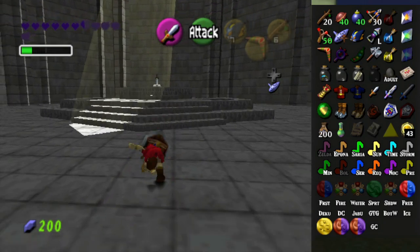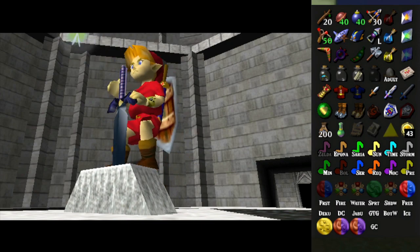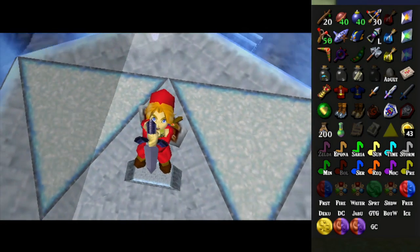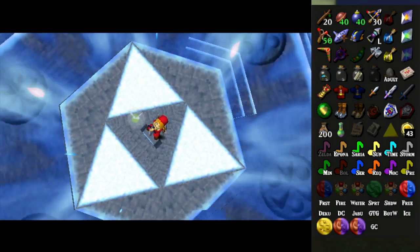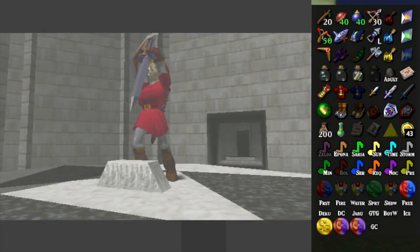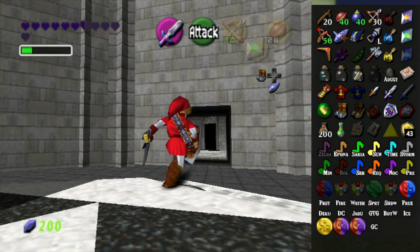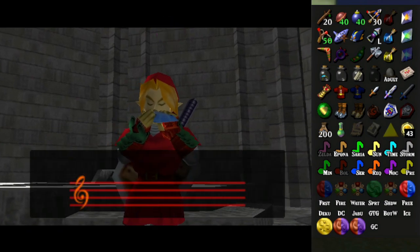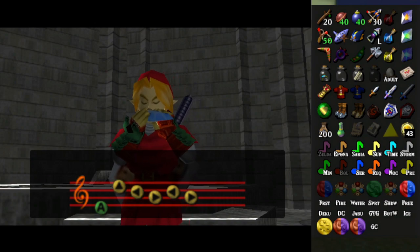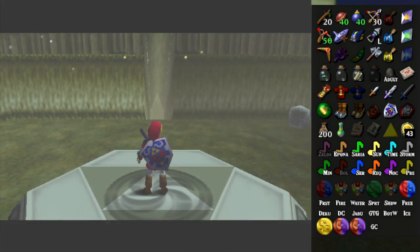I could also go to the boss of the Fire Temple, which might have something for me. I think I also got a few more keys for a few more places. Let's go back to the Forest Temple since we got another small key. I think we need another small key after that, though. But at least we can get something, so it's worth checking.